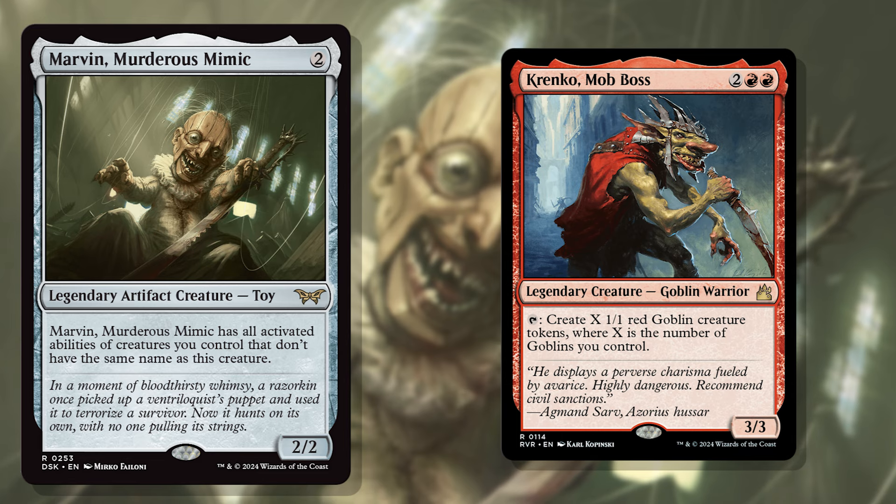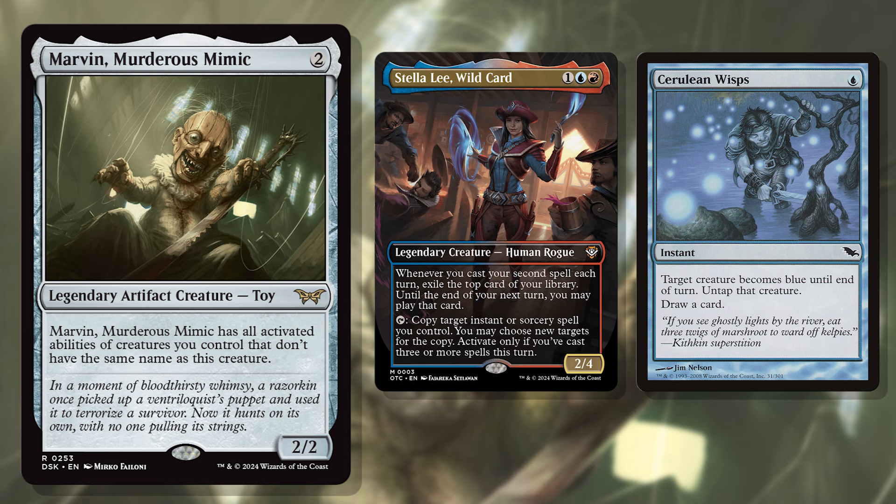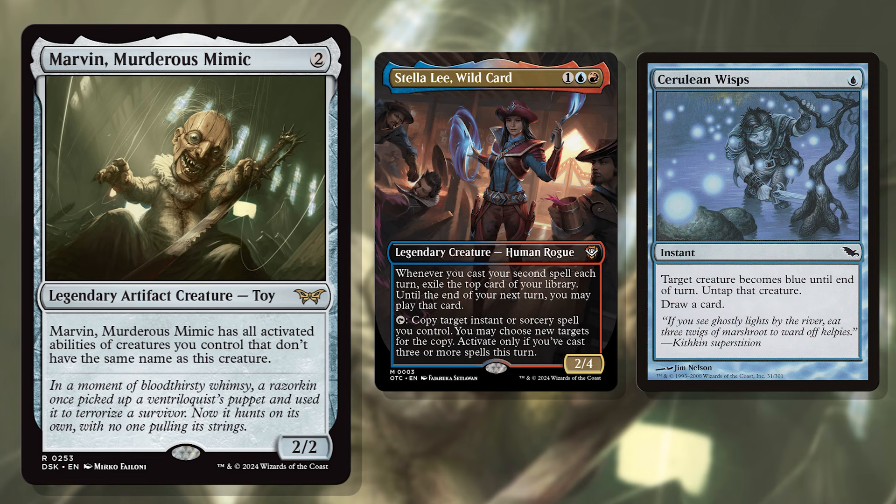Marvin can also juice combos too. The Stella Lee combo with Cerulean Wisps is often hindered by the fact that Stella needs to tap to combo off. But if you have Marvin in play, Stella herself can be one of the three spells needed to combo with her. Cast Stella, cast another spell, and cast Wisps to use Marvin to tap and copy it over and over and over until your deck is in your hand.